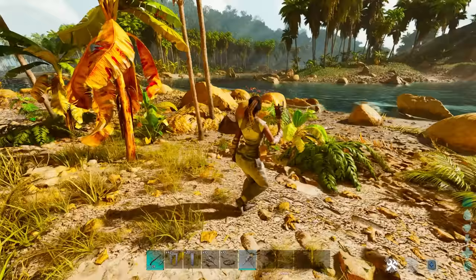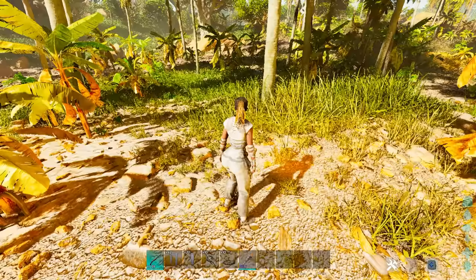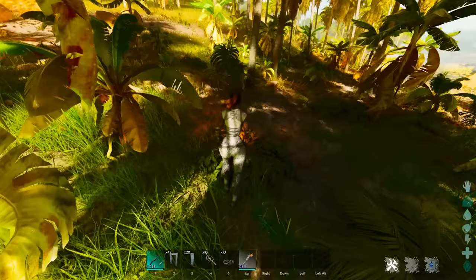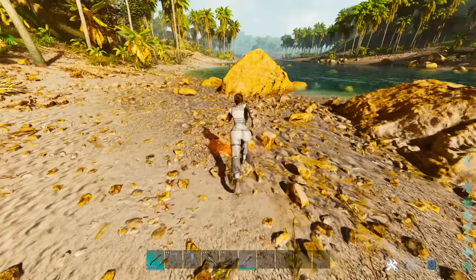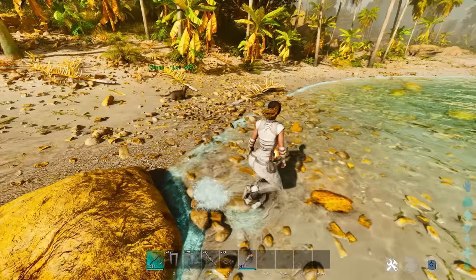Once placed in your belt, that's going to keep a permanent boost to your cold resist — notice how that went up a ton. That makes it easy early game to prevent yourself from dying, because one of the hardest things in early Ark is surviving the elements. So having that torch in your belt and remaking it when it gets low on durability is a huge advantage.